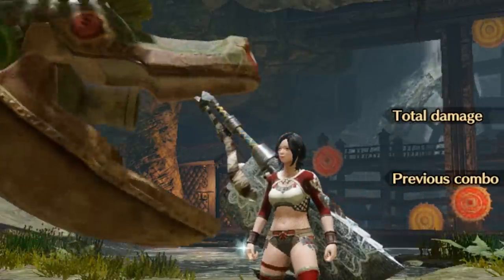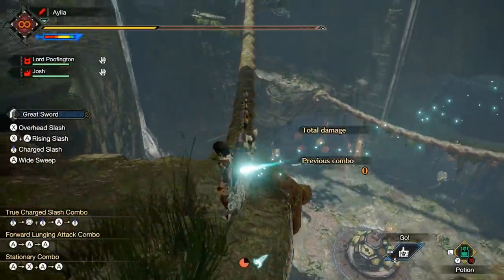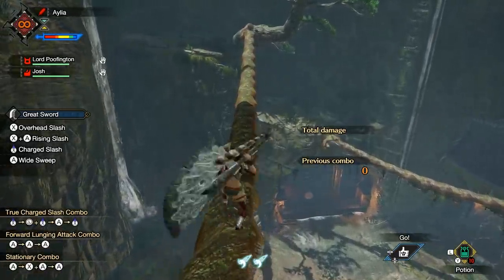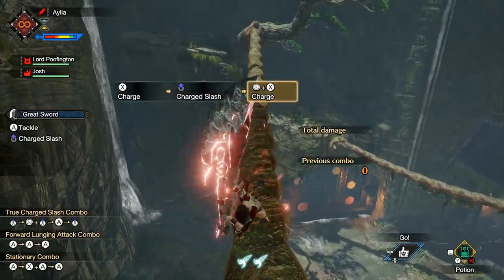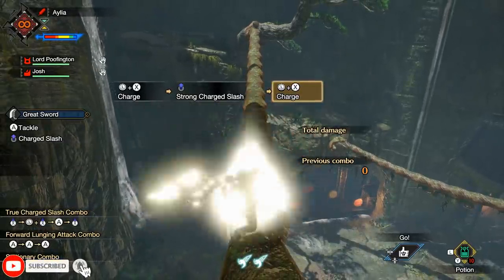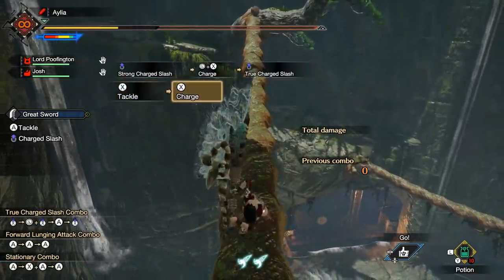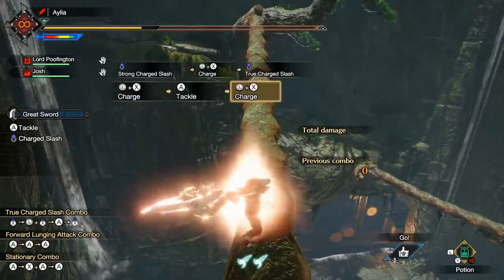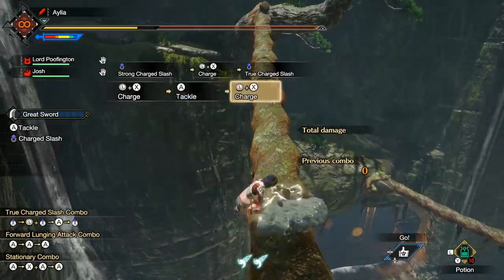Beginning with the basic moveset, it is essentially unchanged. So if you liked it in World or Iceborne, you're going to enjoy it here. You have your three levels of charge across three charged moves, resulting in that ever so satisfying true charge strike. You also have your shoulder tackle to plow through monster attacks, take less damage, and generally make hitting that true charge strike that much easier.